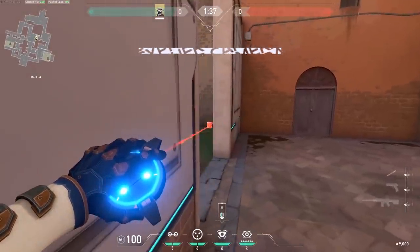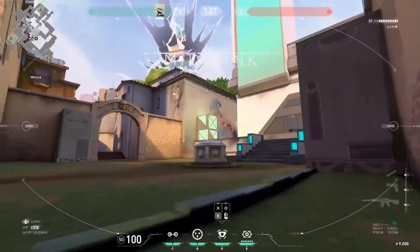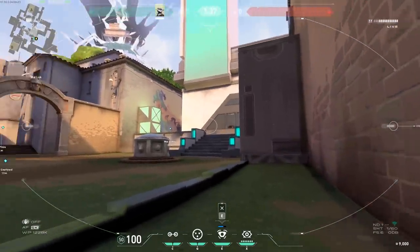Mid link: place it carefully on the grass there. You can see all of mid and see A short. It's a pretty good view and it's unexpected for the camera to be that far down — sometimes it's very difficult to spot.